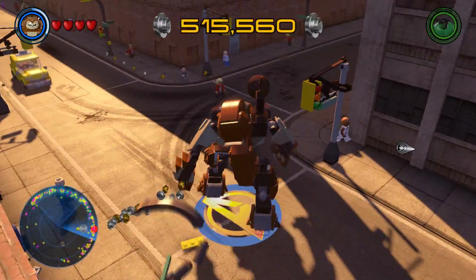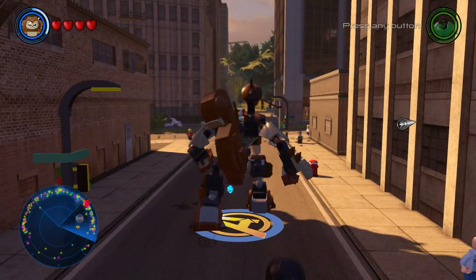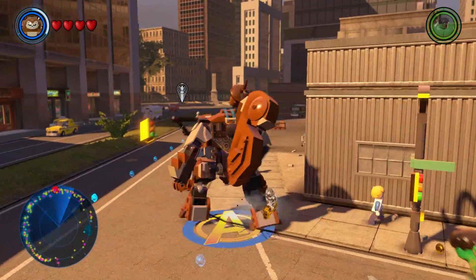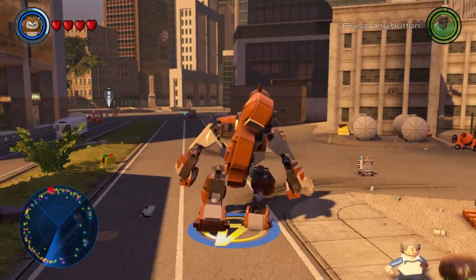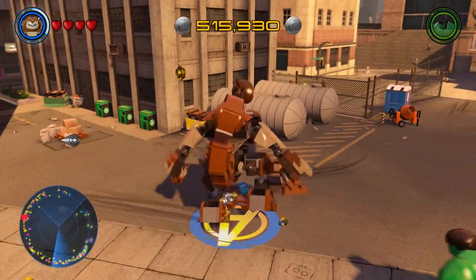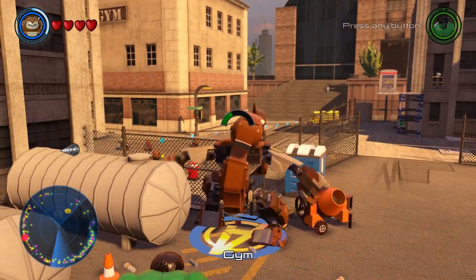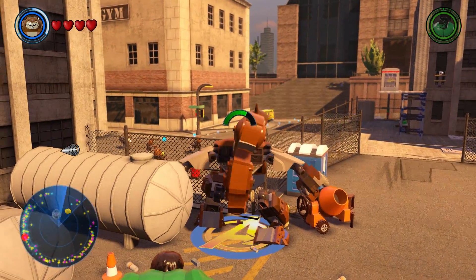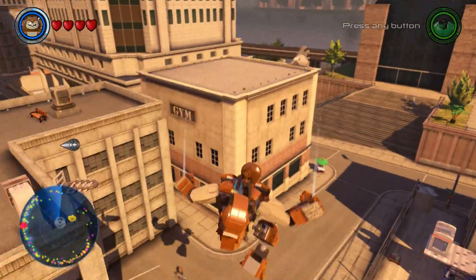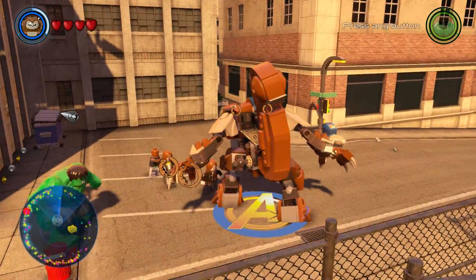If you don't know anything about Squirrel Girl, she is a character that is just absolutely ridiculous. She's powerful — she's beaten Galactus, she's beaten Dr. Doom, she's beaten Thanos, she's beaten Modok. She's beaten all these evildoers and saved the day, and she's just a Squirrel Girl who has the powers of a squirrel. They write her to be ridiculous, but all of it's canon, and it's so fun.